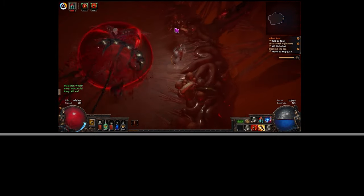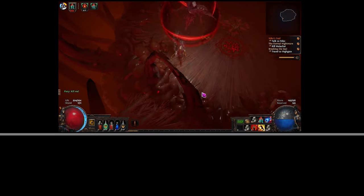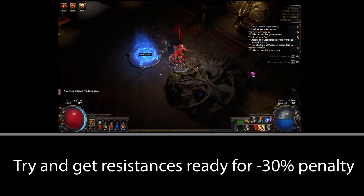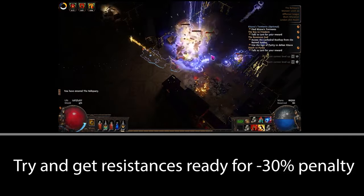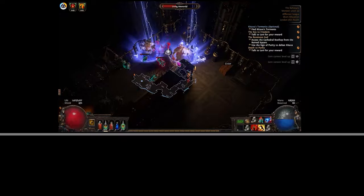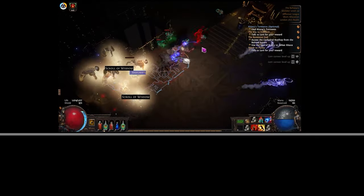In Act 5 there's nothing of note other than trying to increase resistances ready for the 30% penalty. Being slightly under-capped going into Act 6 is fine, but you don't want to be running around 40% under resistance cap as monsters hit harder from here on out. With the leech mechanic as well you're going to be very punished if you're under resistance cap. I tend to use the crafting bench to craft on whatever suffixes I can in Act 6 to try and add some resistances back.